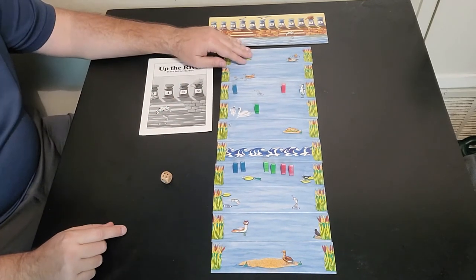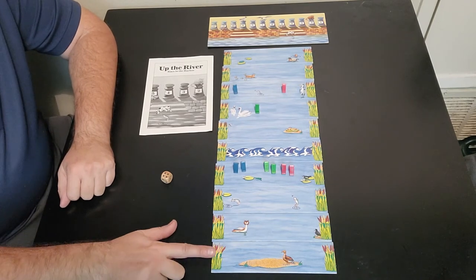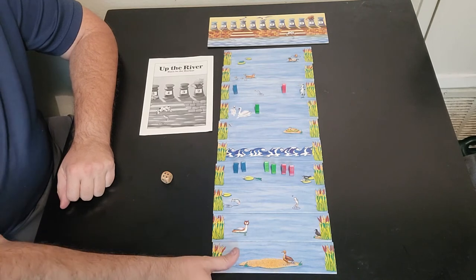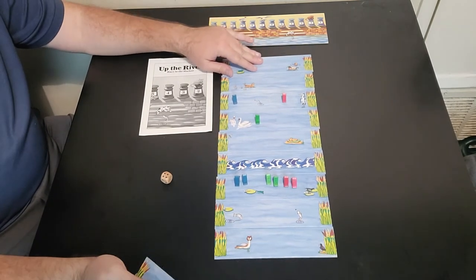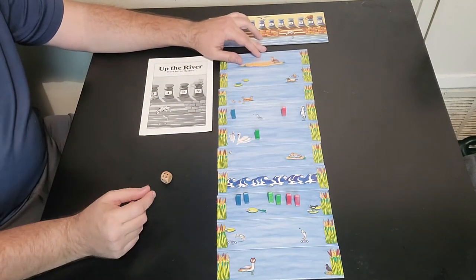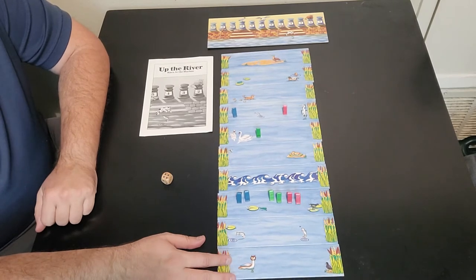Now we're back to player one. When it goes back to player one, he's going to take the tile from the bottom and place it on the top. So we take this tile, slide everything down a little bit, and now the sandbar is at the very top. And now it goes back to the first player's turn.